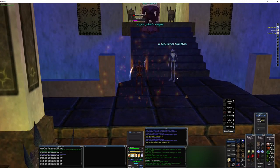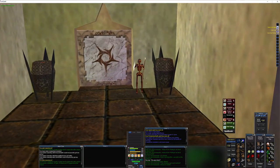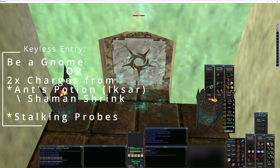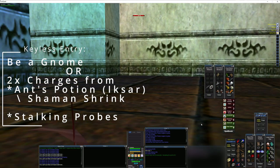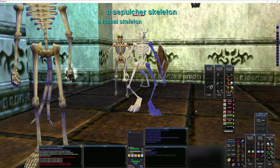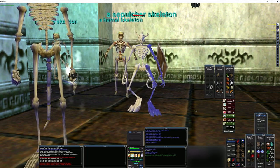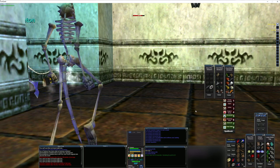I'm also going to be showing you a keyless entry. Make sure to have charges of ant potions if you're a medium or larger race, and stalking probes. Then shrink twice, use your Demi Lich to get up and jimmied into the door, and launch a stalking probe just like this. Well — not like that. We're all about showing you what to do and what not to do. Don't do that.